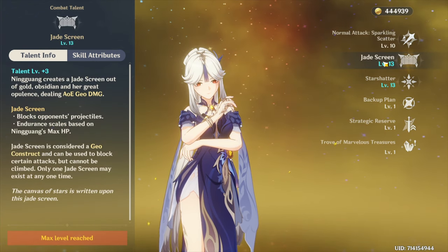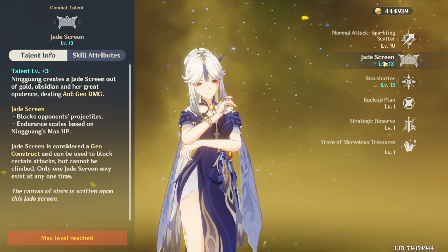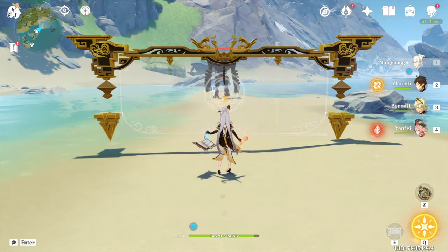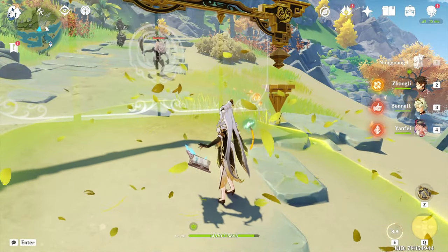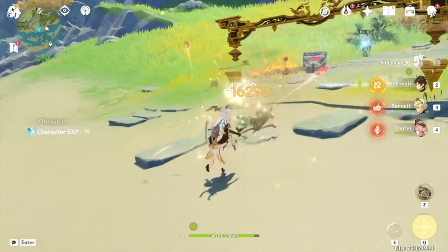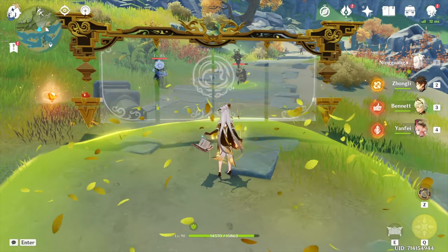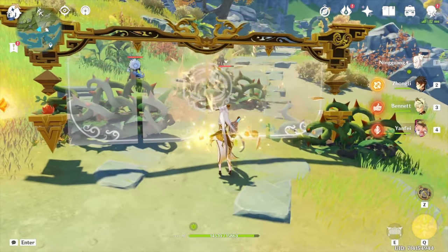Her elemental skill summons a Jade screen in front of her, dealing a burst of AOE damage in front of her, which is very powerful. Also worth mentioning — Ningguang can block enemy projectiles with her Jade screen, as I'm showing on screen. It depends on which projectiles the enemy is throwing, but it can block Hilichurl arrows, Ruin Guard missiles, and probably Abyss Mage attacks — basically almost every single one, except the pyro one that does the fiery thing on the ground. She can't block that.